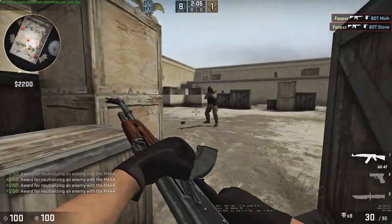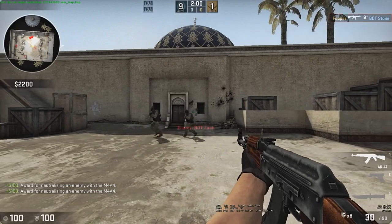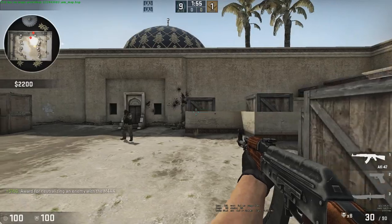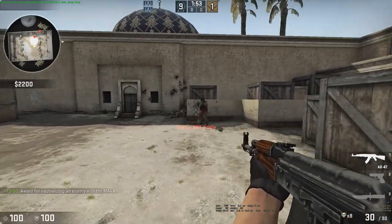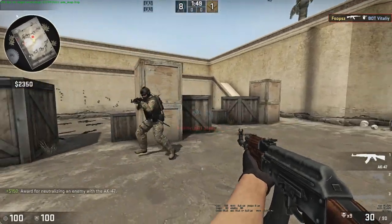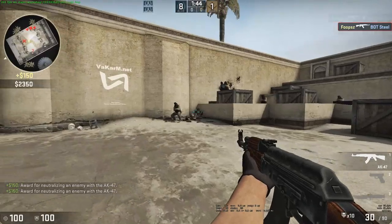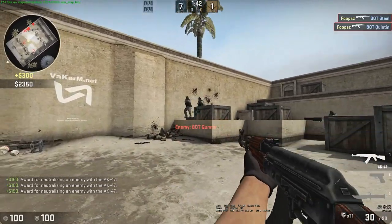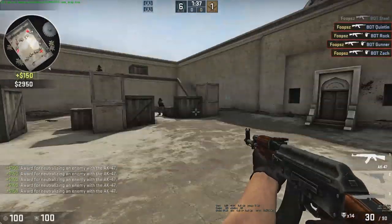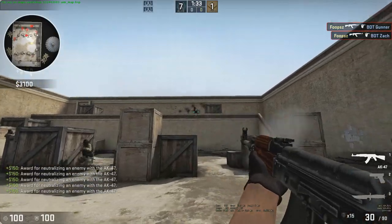When you shoot, you want to do an A, D, A, D counter-strafe. You go A, then tap D, then you stop and shoot. Or hit D, tap A, then shoot. You want to make sure you always stand still when you're shooting, but don't just stand there like a dummy. You want to move with it — make sure you come to a complete stop before shooting.